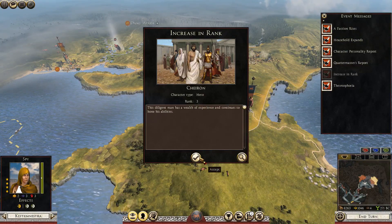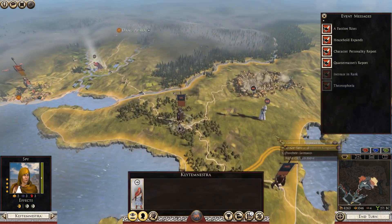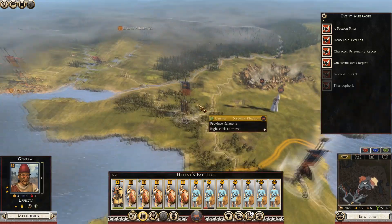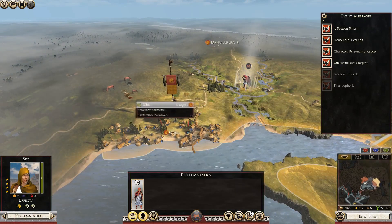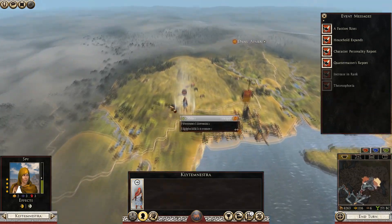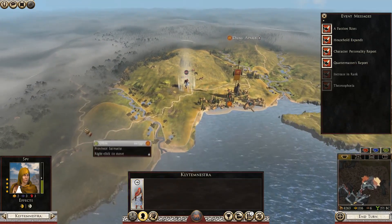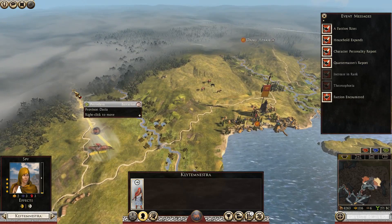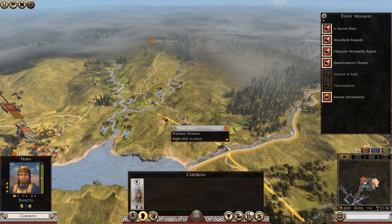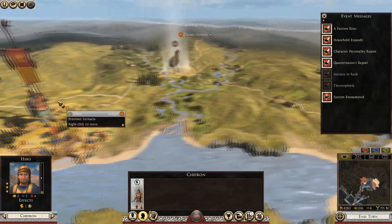Right — increasing rank, public order, wealth from agriculture that's giving us a bit more cash. You guys can just go into patrol. This army did move off a little bit in this direction. Maybe if we send our agent out — I've got my champion, come over here. The problem is we're going to get to this segment here.